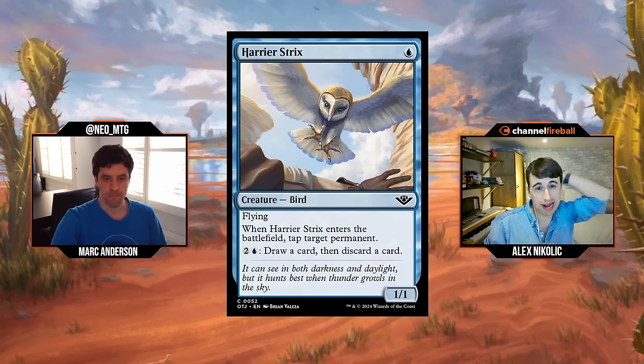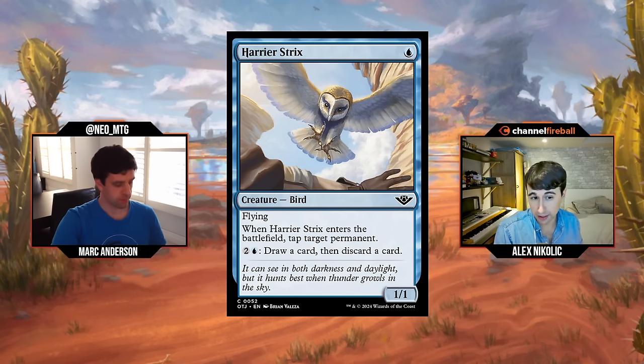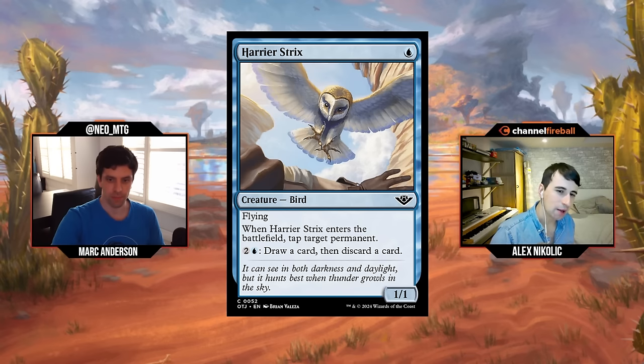Brings us on to the blue cards. Back to the cheap cards, back to common. Harrier Strix is the first one here: single blue mana for a one-one flyer. When it enters the battlefield you tap target permanent, and it's got two and blue: draw a card and discard a card. That's a lot of abilities for a one-drop — a one-mana one-one flyer that commits a crime, kind of just sits there, pecks in, starts looting.